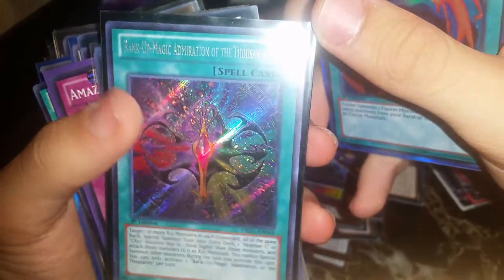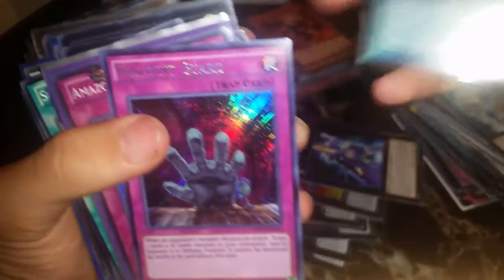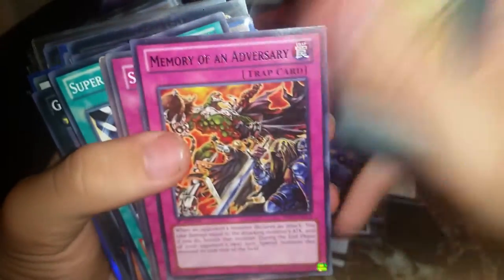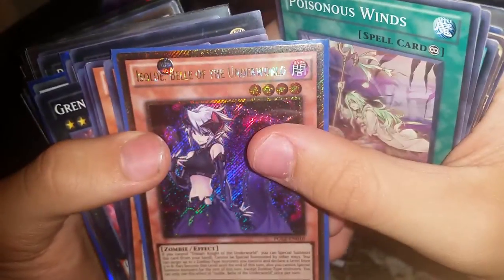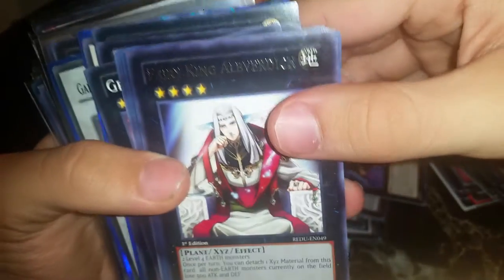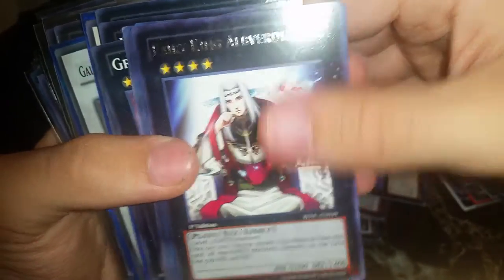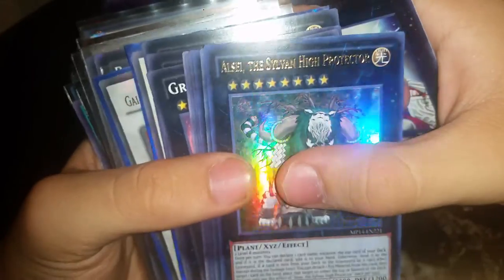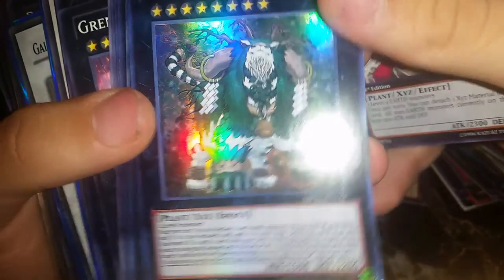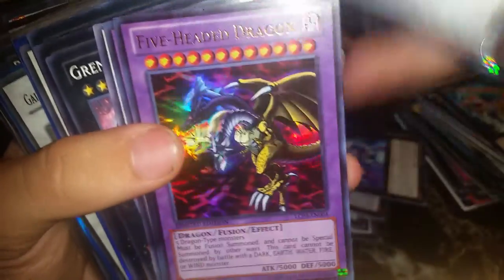Thunder King, Rose Warrior, Revenge Fusion Sub, Polymerization, Rank-Up Admiration of the Thousands, Rank-Up Barbarian's Force ultra, Pinpoint Guard, Amazoness Shamanism, Star Scale, Amazoness Tiger, One-Shot One Kill, Memory of an Adversary, Standing Green, Major Days, A Thousand Idol super, Super Polymerization, Burial, Poisonous Winds, a gold rare — four of Isolde Mazuki's, more axes, a Fairy King rare.